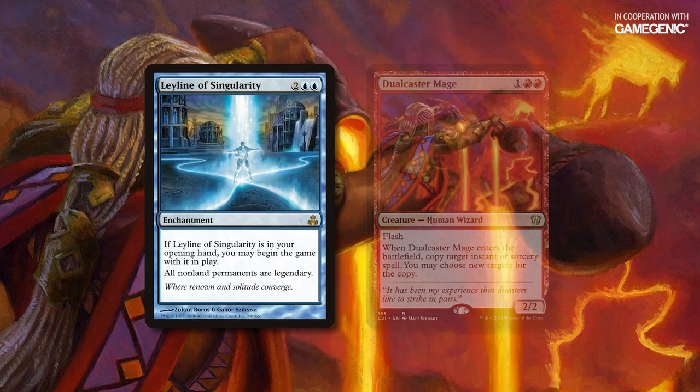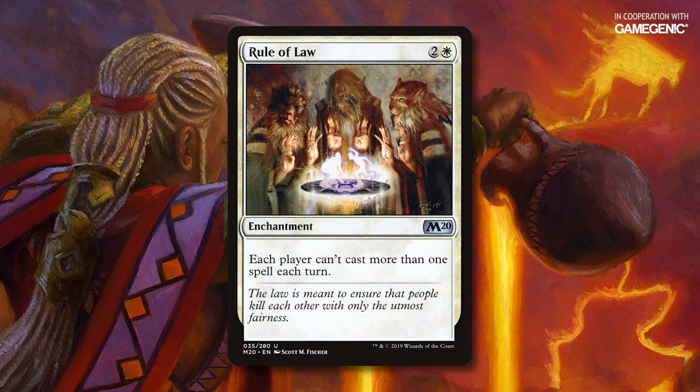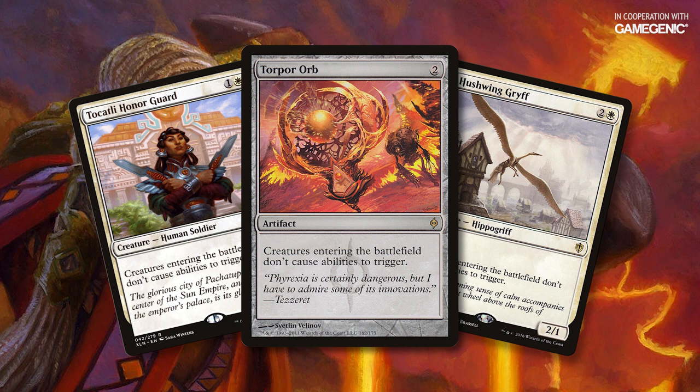Leyline of Singularity turns Dual Caster Mage into the luxury we have at home, meaning you're never going to lose to it in a game of Commander. Rule of Law won't stop the combo player from copying spells, but this combo does require you to cast two actual spells. Torpor Orb, Tocatli Honor Guard, and Hushwing Griff prevent Dual Caster Mage's ability from triggering when it enters the battlefield, preventing you from making copies.